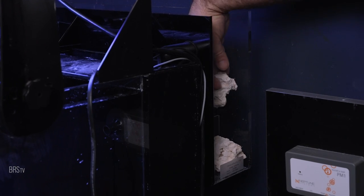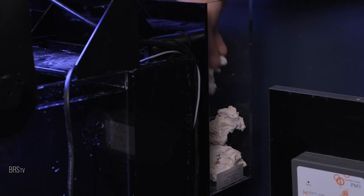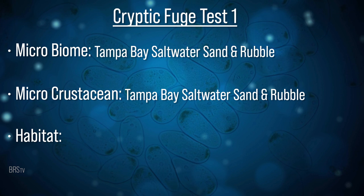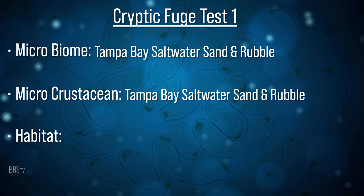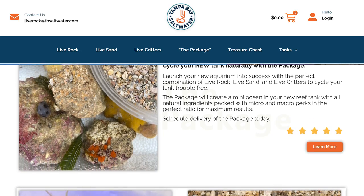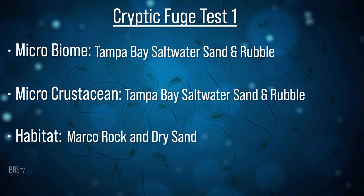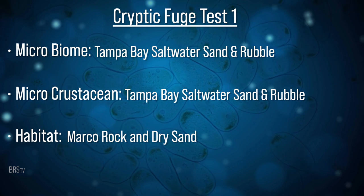Next, three experiments we designate as the cryptic fuge. We add natural sources of biome to a dark area of the tank — in this case a hang-on fuge — to seed the biome without putting photosynthetics directly into the display. For the first cryptic fuge, we order Tampa Bay Saltwater sand for the bottom substrate and TBS rubble to fill the rest of the fuge. This should seed microbial biome, micro crustaceans, and provide a safe haven for them to replicate without adding photosynthetics to the display. Marco rock and dry sand up front in the display as a cost-effective aquascape solution.